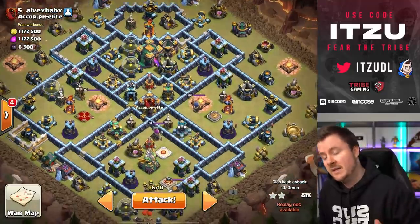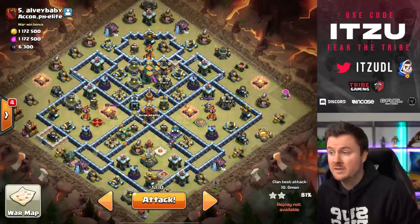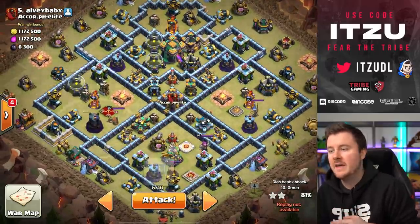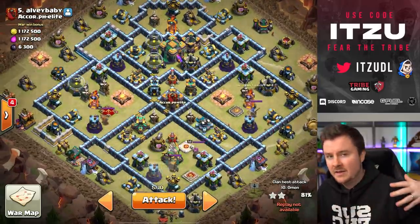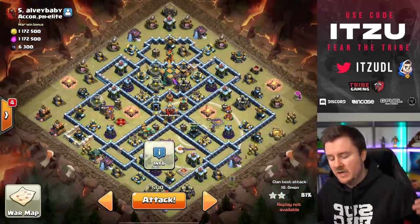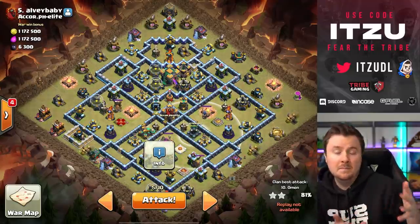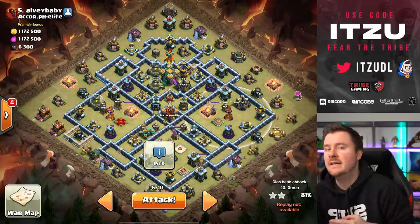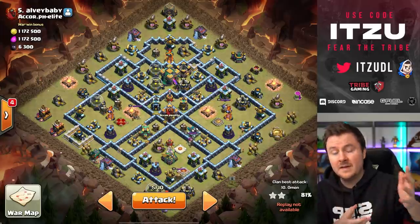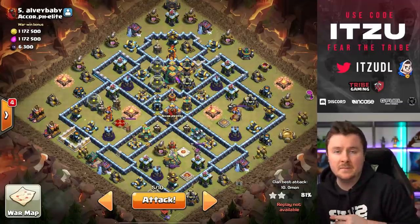As soon as we do that, we can send our heroes around the right side and they will never enter into the core, because we just took down everything inside. The only problem we have then is the double scattershot back end setup and the three o'clock side. We want to push every dragon into the double scatter, and we need to take care of the right side as well — so first lightning the left side, then use a blimp for the right side, and this should push our dragons through the core into the double scatter.